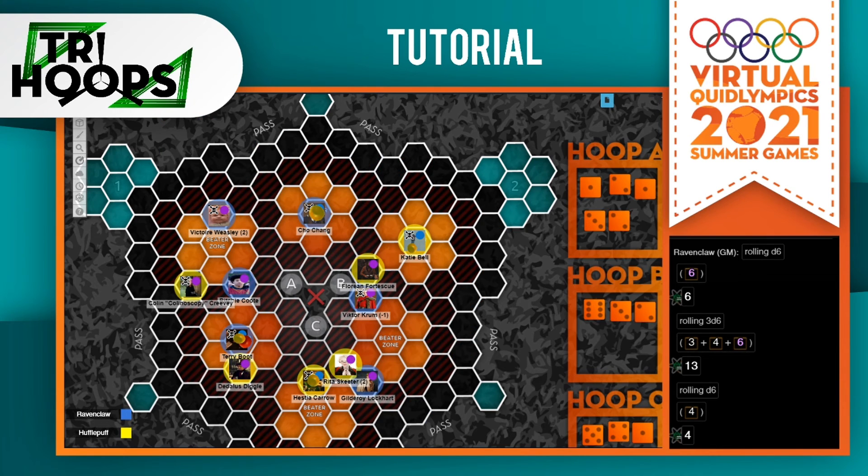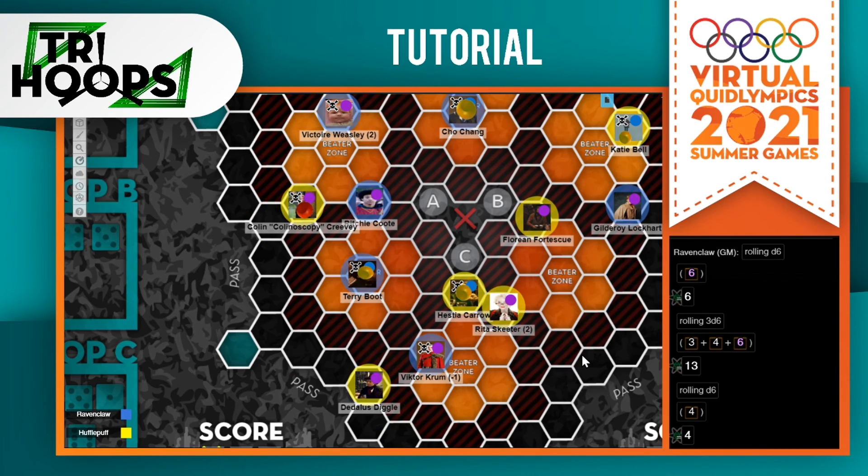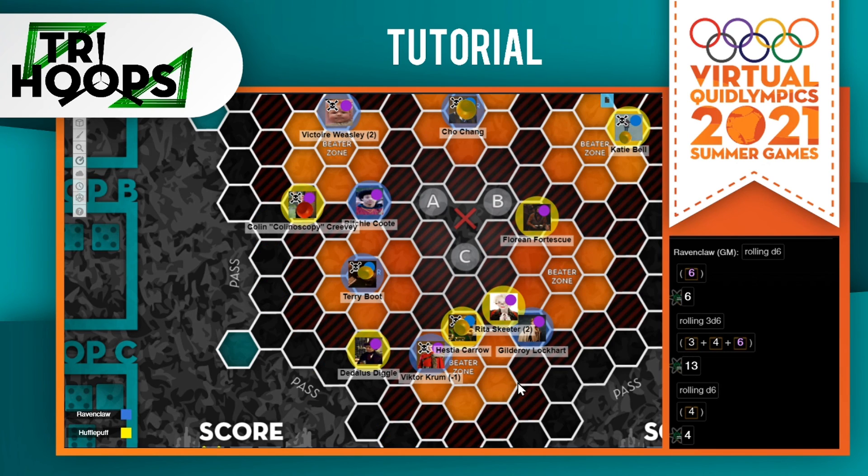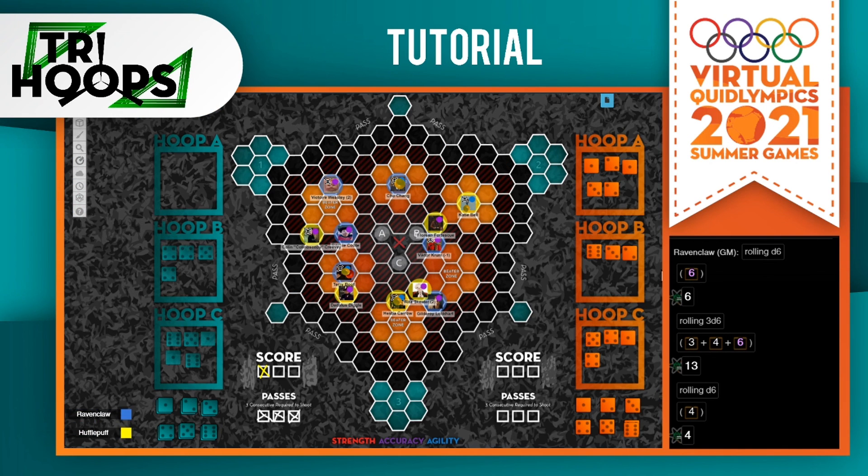When you miss a shot, your hoop box does not reset to zero — it is reduced by half. On the field, you will notice six large orange zones conveniently labeled beater zone. A beater outside of the beater zone cannot beat anyone. If a beater is standing in the center of a beater zone, they can make opportunity beats at anyone who comes adjacent to that beater zone. Between beaters, there are no tackles and no beats. Chasers are able to go through beater zones, and beaters can step outside of the zone. Anytime a character is beat, they are reset to one of the starting locations, determined by the opposing team.